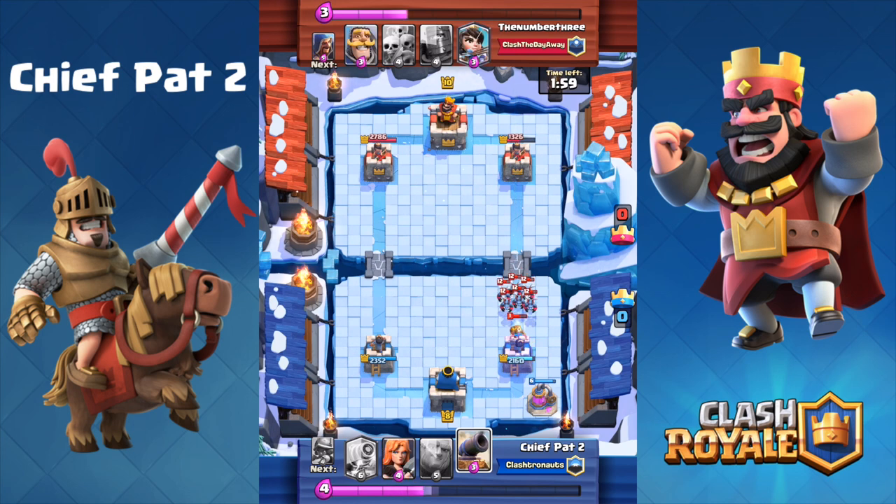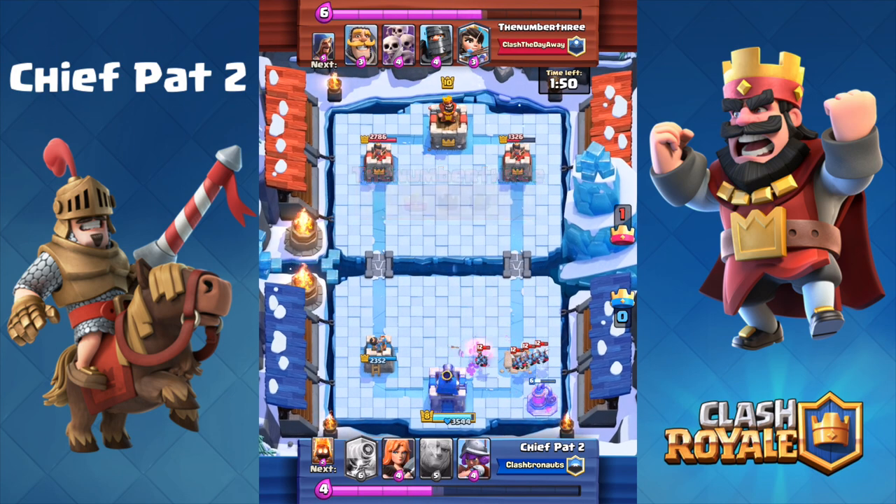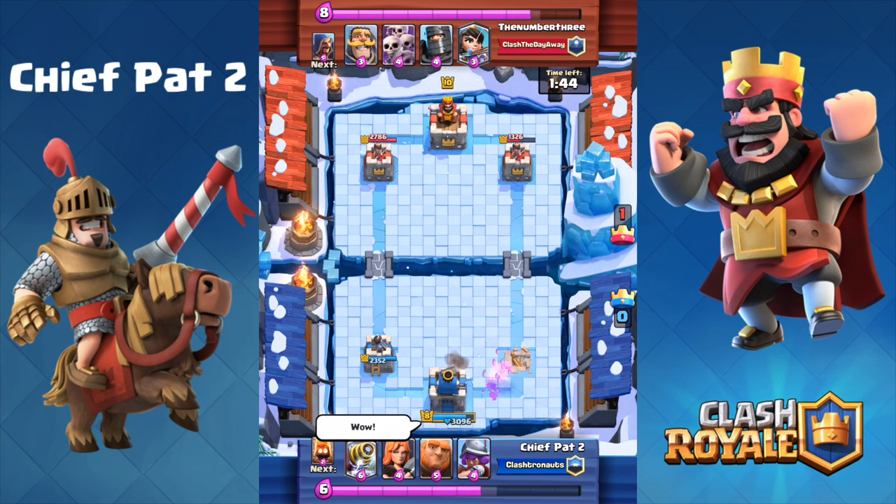Level 12 minions. I play a zap spell and a cannon, using my cannon to distract the minions thinking it would only take my tower one hit to kill them. My tower actually takes two hits to kill minions after they've been zapped. So I lose my elixir collector, I lose my tower, and I throw a 'wow' out there.